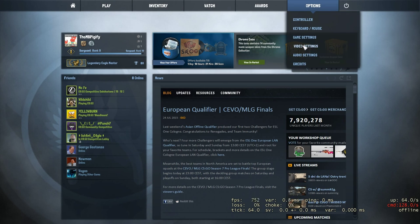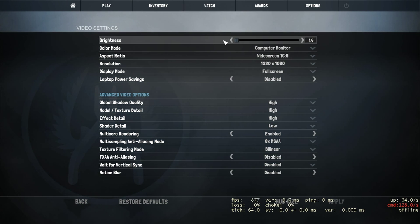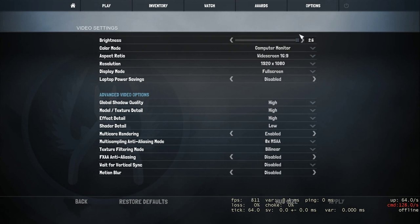Brightness — I always have it on 1.6, which is the brightest setting. The darkest setting is way too dark for me. I don't know why I would have that. Just keep it on the brightest setting; in my opinion this works the best. Of course this depends on the brightness of your monitor, but I find putting it on 1.6 works the best for me.